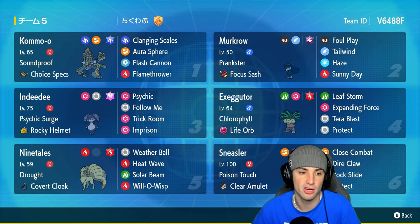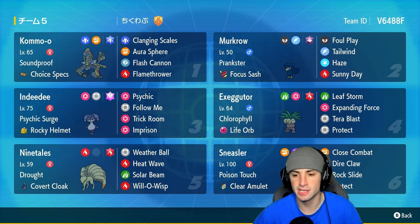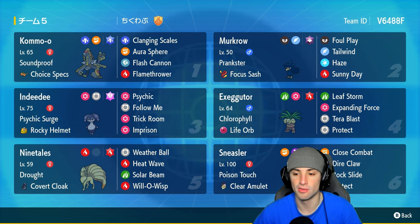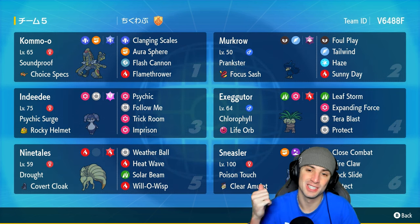Our final three Pokemon on today's team are Murkrow, Sneasler, and Kommo-o. Kommo-o is a great special attacker with Choice Specs. Murkrow does Murkrow things with Haze, Tailwind, Sunny Day, and Foul Play. Sneasler is a great physical attacker with Poison Touch and a Clear Amulet, sporting a moveset of Close Combat, Dire Claw, Rock Slide, and Protect. The rental code is in the top right corner.